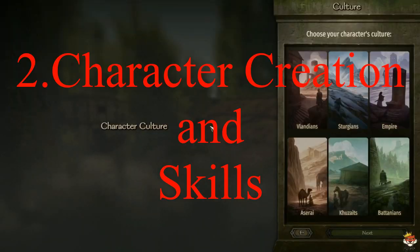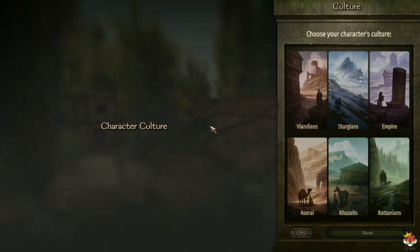Bannerlord's character creation and skill development are crucial aspects that shape your gameplay experience. When starting a new game, you can customize various aspects of your character like appearance, gender, facial features, backgrounds, and more. The chosen background can provide starting bonuses in certain skills. During character creation, you'll also be able to move your points across things like Vigor, Control, Endurance, Cunning, Social, and Intelligence.